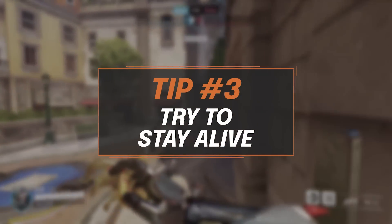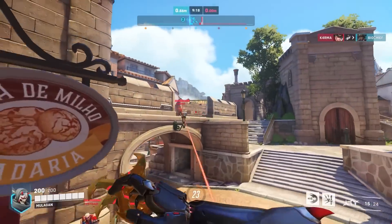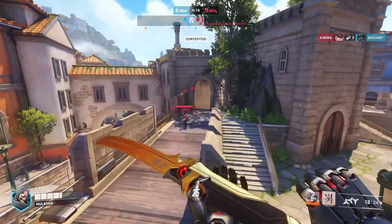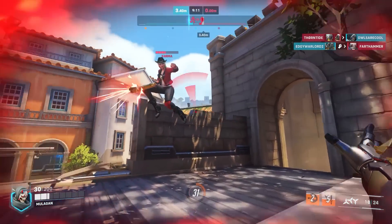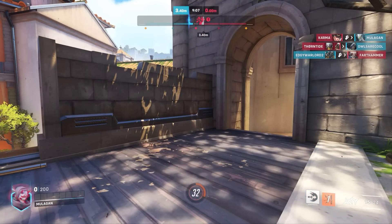My next tip is to simply stay alive. Don't make too many risky plays that might end up with you back in the spawn room, and if you do find yourself on a constant death loop, make sure you're able to slow down your gameplay and try to acknowledge what it is that's killing you. Are you burning through all your cooldowns but trying to stay in a fight too long? Or maybe you're pushing in alone before your team is ready to group up? Whatever it is, try to take your time and adjust before you go into the next fight.